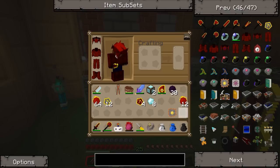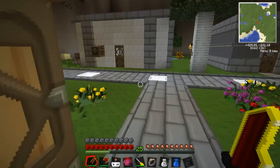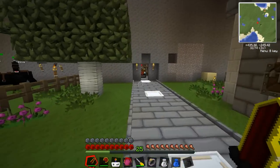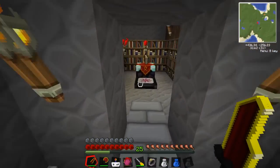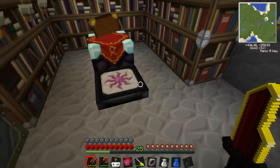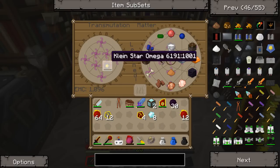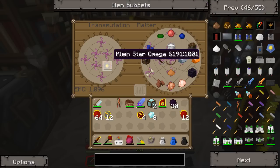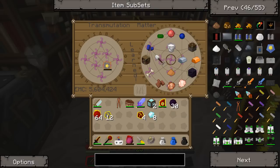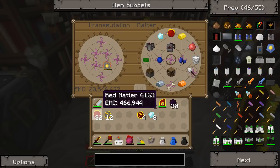So now this Omega is not charged — we do need to charge it. One way to charge it is coming over here to your Transmutation Tablet. Put your Omega on the left side and you'll notice that it actually learns it, so if you want to make another one you can. Just take your red matter, put it in there, and as you can see it went up a little bit — we have over five million EMC in there.